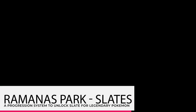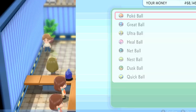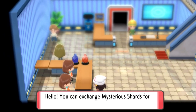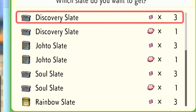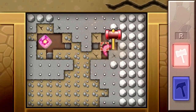Once you enter Ramana's Park, you will notice two people at the counter. One lady sells Pokeballs and items to help you in battle with legendary Pokemon, and the other lady has something called slates. In order to buy these slates, it will cost you a mysterious item known as mysterious shards. Mysterious shards can be found in the Grand Underground and are extremely rare. They come in two sizes, small and large. You can trade three small mysterious shards or one large mysterious shard for one slate.